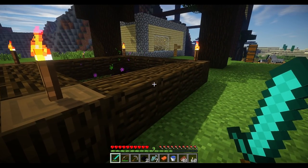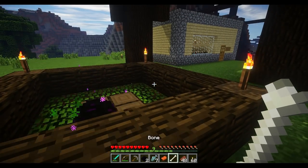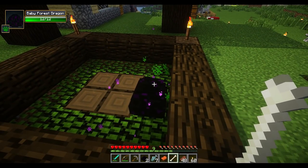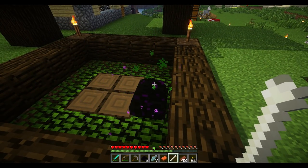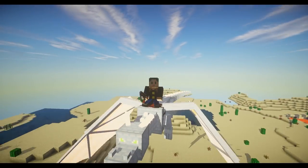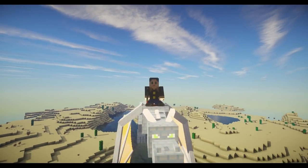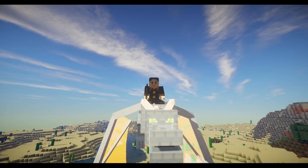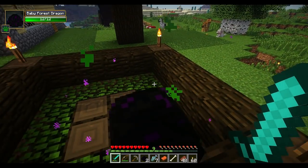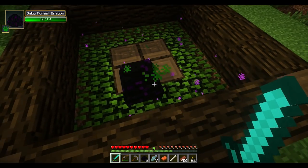Once it's hatched, you can tame it with the fish. If you want it to sit down, you can grab a bone — the bone will actually make it sit and stay like a cat or a wolf would in vanilla. Once they've grown through juvenile all the way to adulthood, you can put the saddle on them and actually fly around. Use R and F to go up and down respectively by default. And if you get a carrot on a stick, it's really useful — you can just aim with the mouse and fly around without needing those keys. The carrot on a stick isn't as useful for pigs anymore since we have horses, but it is very useful for dragon mounts.